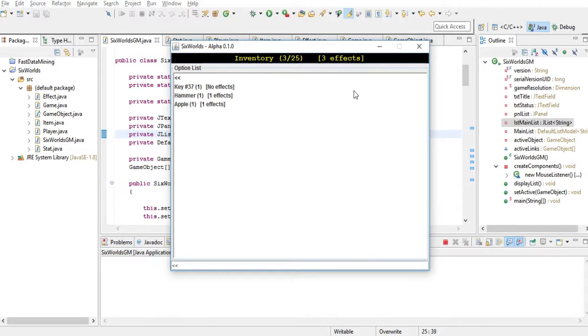This player also has a hammer, and the hammer has one effect: it's called Minor Repair and it affects durability by 35 points. This player also has one apple, and the apple has the Cure effect which adds 15 points to your health. We have three players total, so I'm kind of preparing the game to be multiplayer compatible.